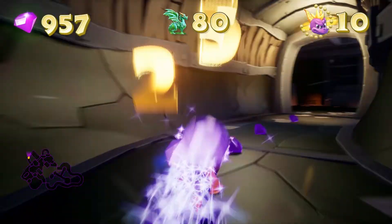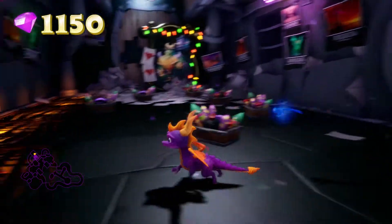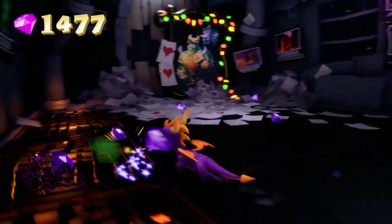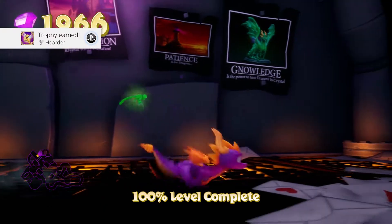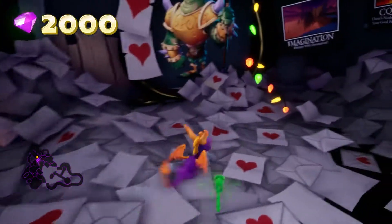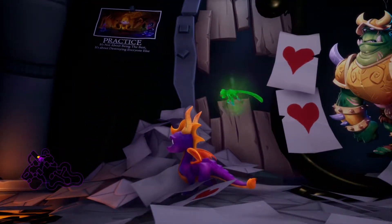All the gems will be in this last room. He's gonna blow everything up, and it's just a rain of purple gems. 2,000! What do we got here? 'Imagination rhymes with devastation.' 'Hoarder.' 'Patience is for dragons.' 'Knowledge is the power to turn dragons to crystals.' Are these all, like, love letters he wrote to himself? 'Patience: it's not about being the best, it's about destroying everyone else.' Ha ha ha ha.